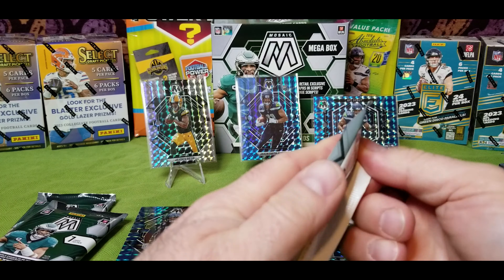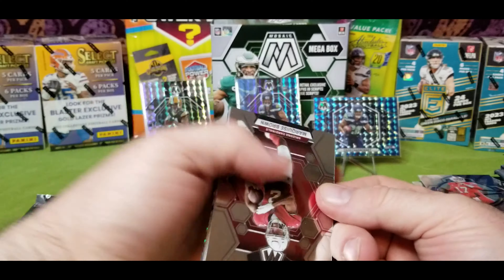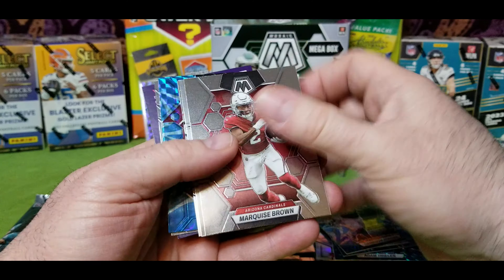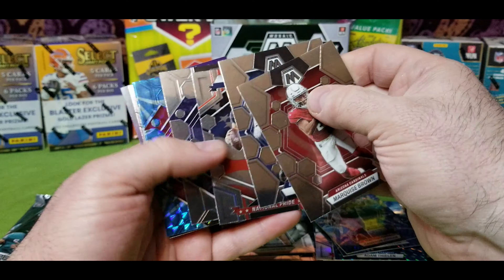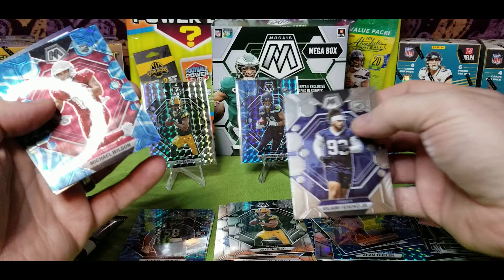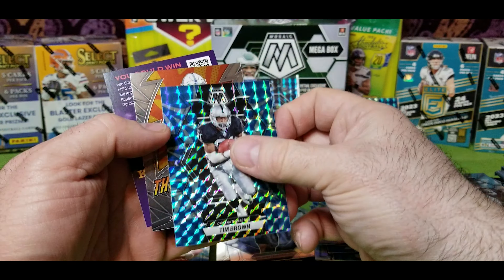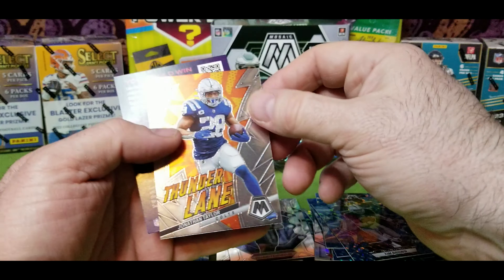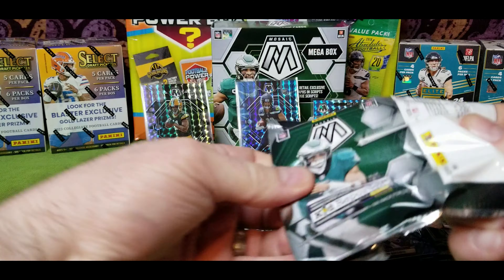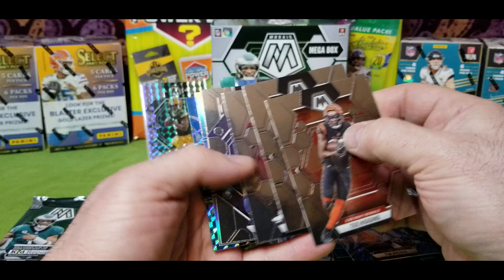Next: Ed Reed, Jameson Williams, Emmett Smith, Jayden Reed — just the base rookie, got a rookie here — Darnell Wright, Cameron Jordan, and Epic Performers of Josh Allen. Kind of weak, kind of weak. We've got nothing unique in here, nothing so far.